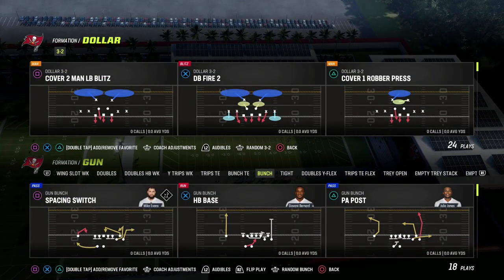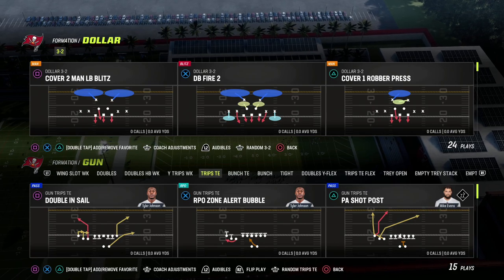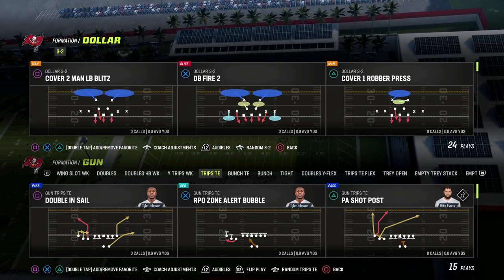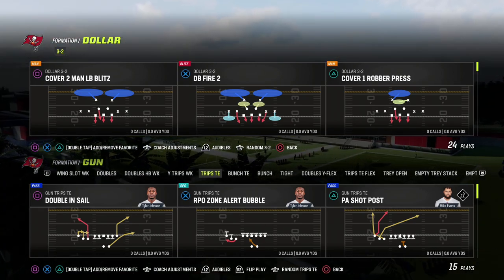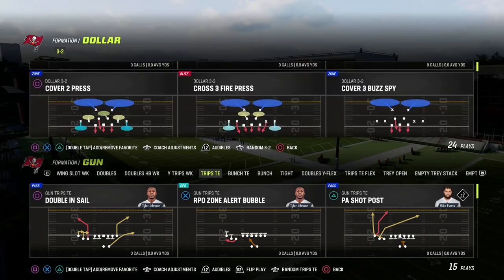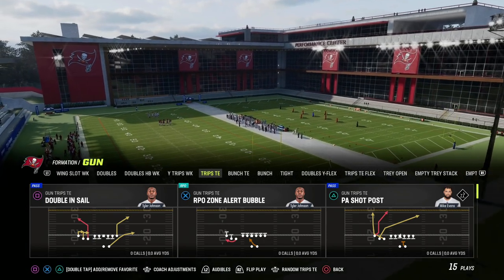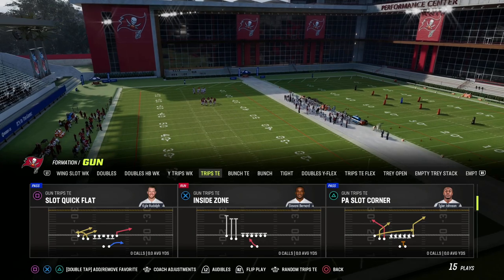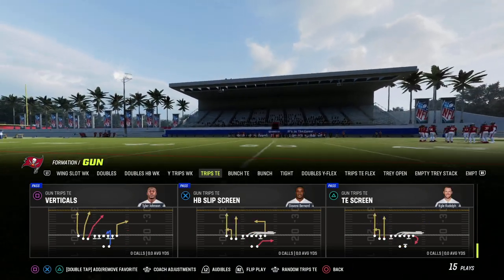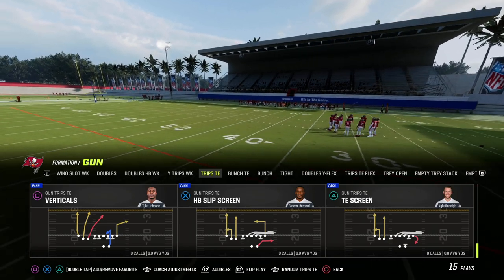In this video I'm going to show you the best day one Cover 2 beater in Madden 23. This comes out of the Trips Tight In formation. We're going to be releasing our Detroit Lions offensive ebook in the next couple of days — it's going to be our day one offense, link is in the description to join our Patreon. What I wanted to show you today is what I think is the best day one Cover 2 beater — it's a real simple play out of Play Verticals in the Trips Tight In formation.